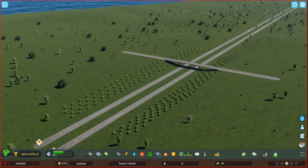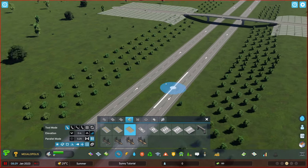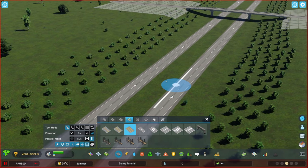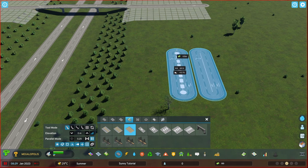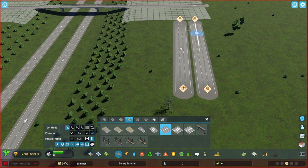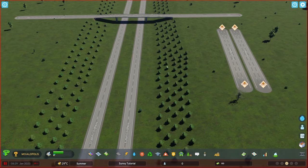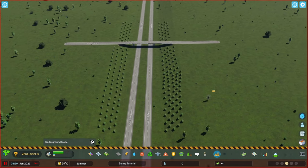One thing I will mention before anyone starts shouting in the comments is that this is too wide for an English motorway. Normally they're pretty much jam-packed close to one another, so it would actually look more like this with a separator in between. But we're keeping it apart because it's going to help with our junctions, which we'll get on to now.